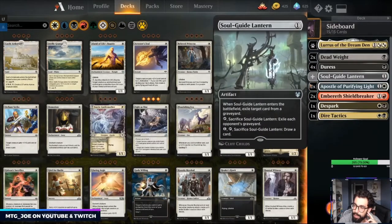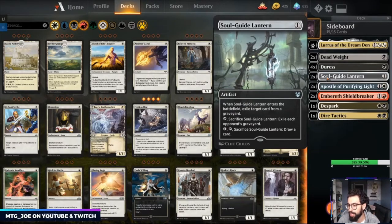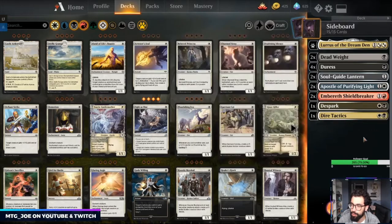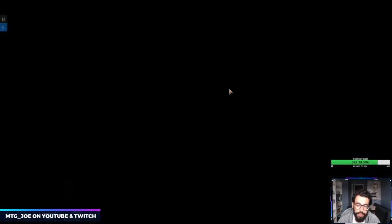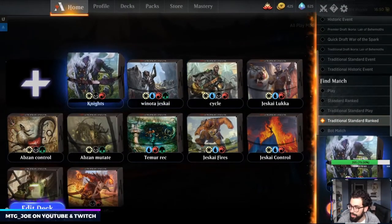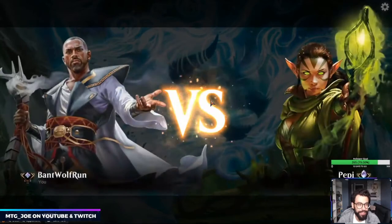The mana base has some tri-lands but otherwise everything comes into play untapped. For the sideboard, we have Dead Weights, Duress versus aggro matchups. There's a creature with protection from white and red that gets +2 when it attacks that I made a switch on. I like Soul-Guide Lantern for cycling matchups — anything targeting the graveyard — and it's also good with Lurrus since you can recast it for card draw. Shield Breakers for Cage, Despark for big stuff, and another Dire Tactics.